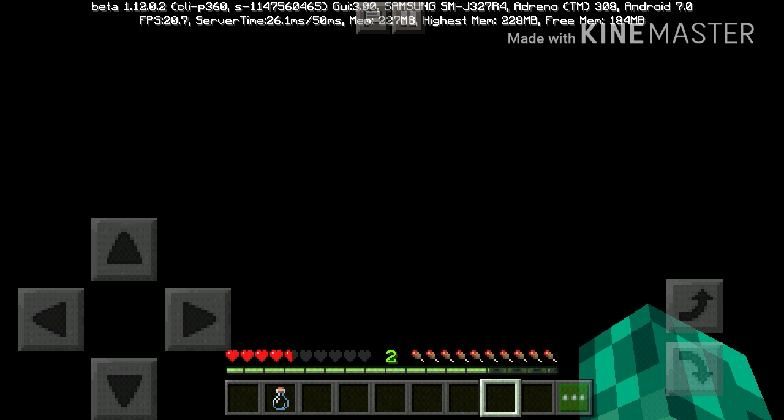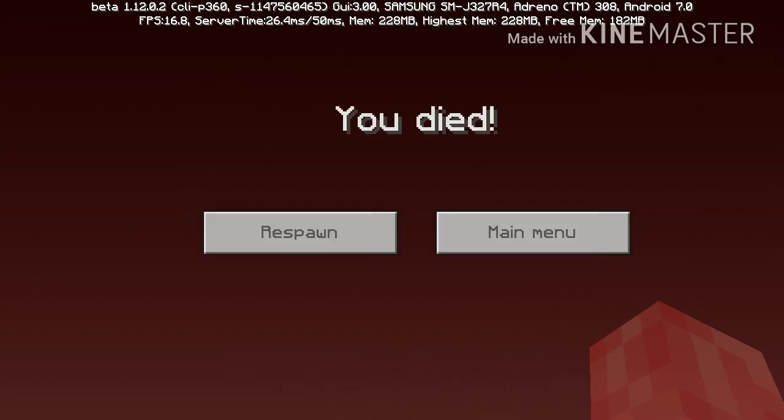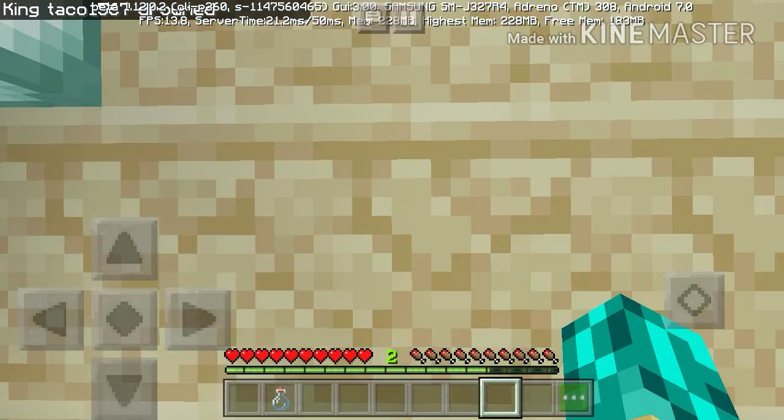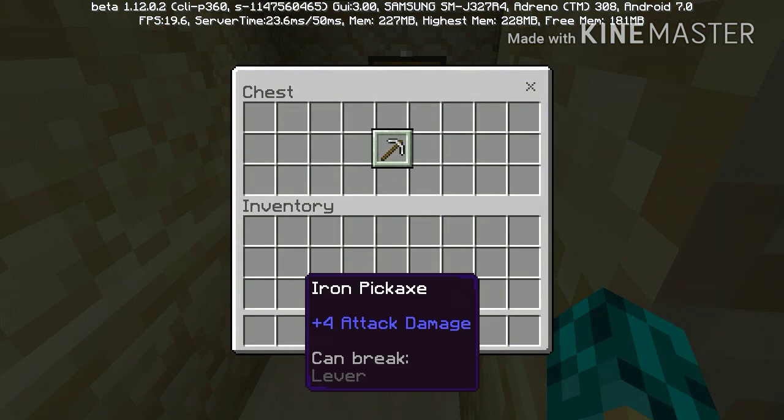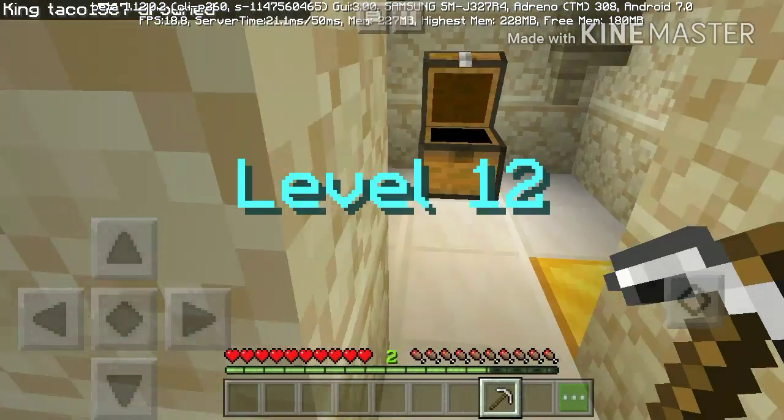We're dying, we're dying — kind of dying slow but hey. And we're dead. Respawn. Level 12! What's in here? A pickaxe that can break a lever.